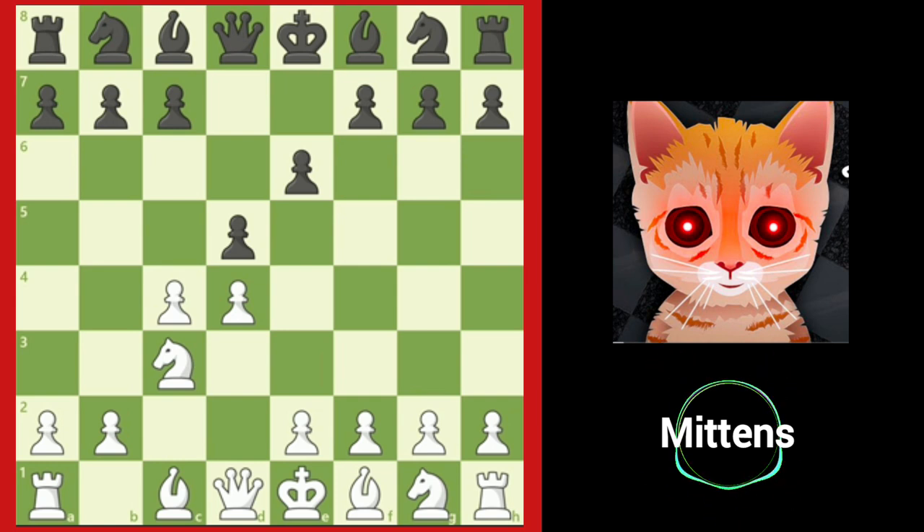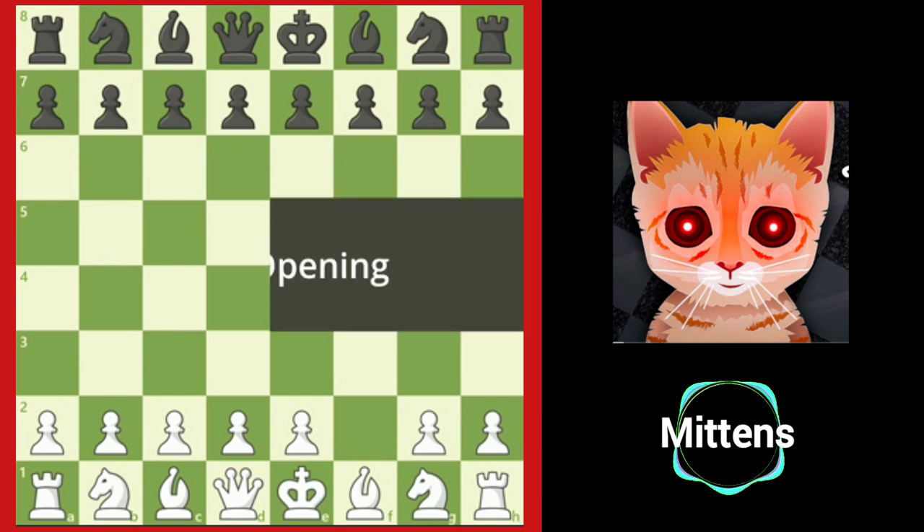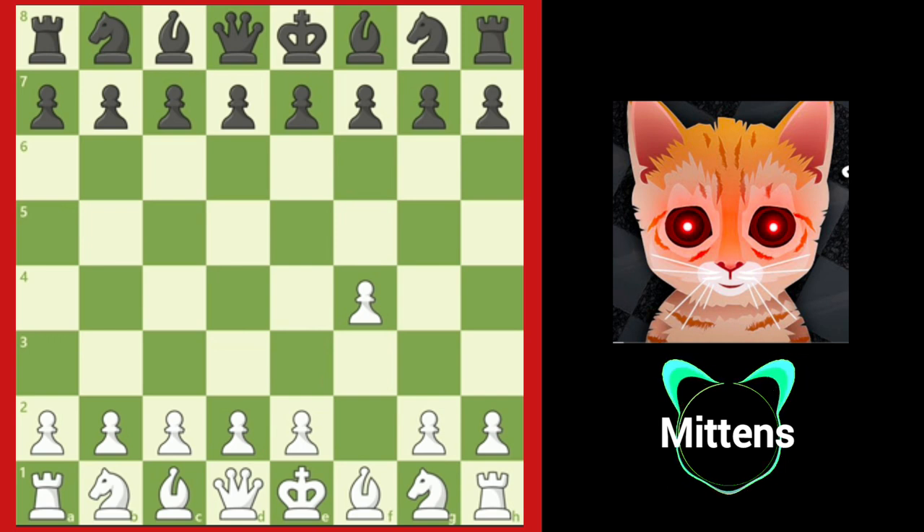Now let's explore some other offbeat ideas. The next opening is a mirror opening to the English opening, after F4. This is known as the Bird's opening. White moves a flank pawn to control a center square, in this case E5. This opening is considered risky for White as it immediately opens up the E1 to H4 diagonal, weakening White's king. One solid way for Black to respond is with D5, controlling the center and focusing on simple development. You may notice that the position is a reverse Dutch defense, which is considered a risky defense against D4.